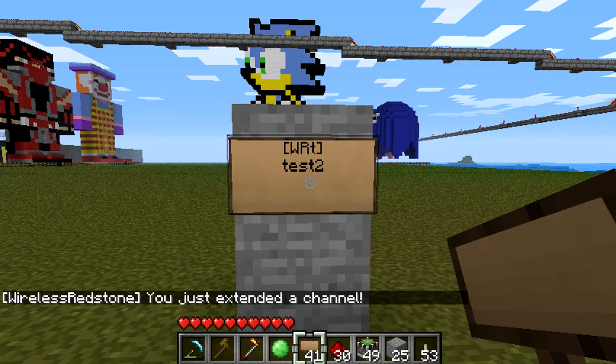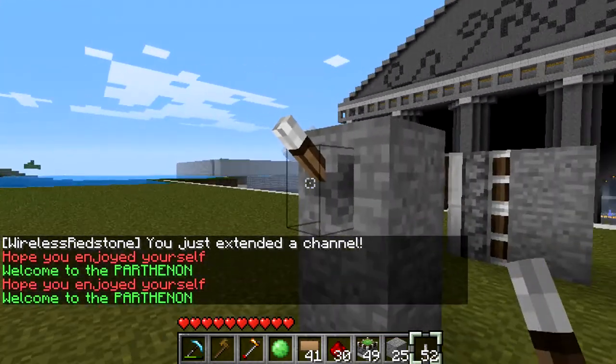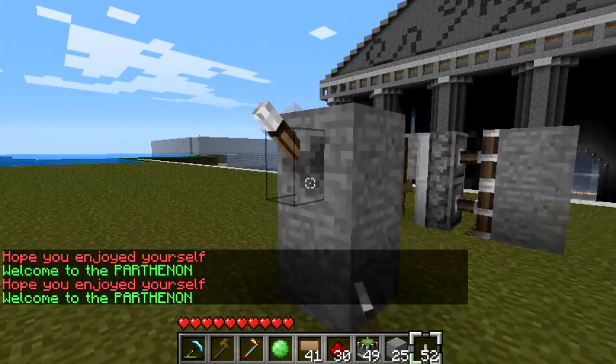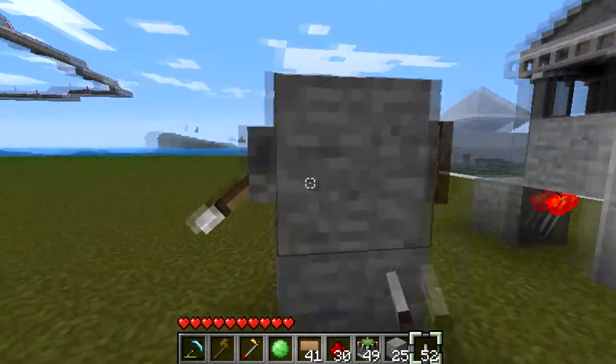Again that's left bracket, capital W, capital R, lowercase t for transmitter, right bracket. We want to put this on the same network, so its channel is "test two". We're going to go ahead and throw up a lever, and if all worked out and all went to plan - as you can see, now we have a sliding double door.